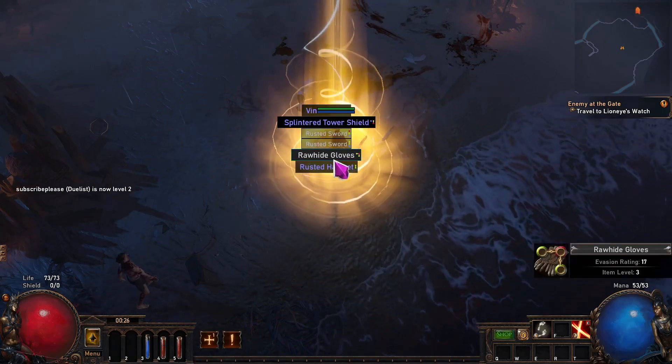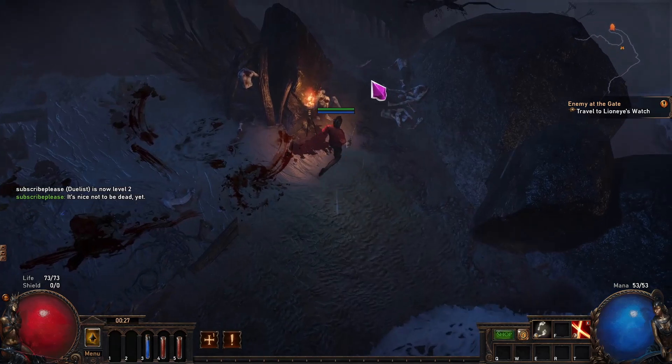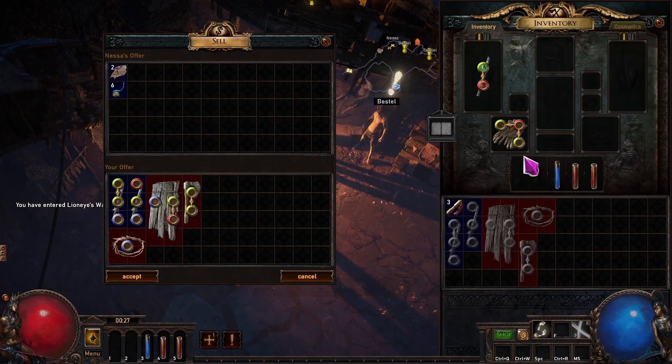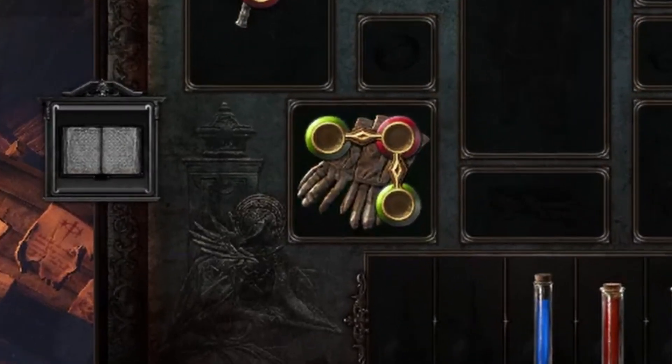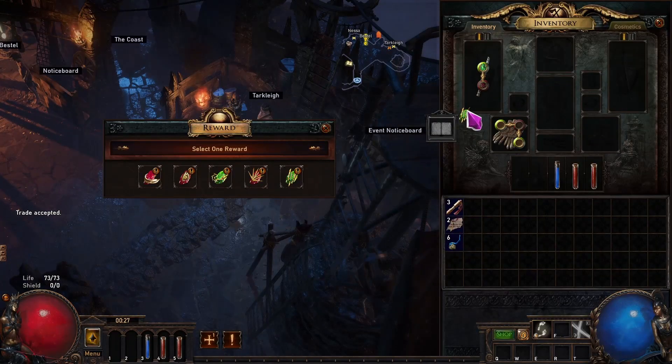At the end of the zone we encounter Hillock, the tutorial boss. If you have trouble defeating him, simply circle him anti-clockwise and you should never get hit. Don't forget to use your life and mana flasks. Killing Hillock gives you a level and a skill point, and unlocks the entrance to Lion's Watch where you can buy and sell items. If you're a new player you'll probably have no idea what skill gems and support gems you want, so you won't know what socket colors to prioritize.